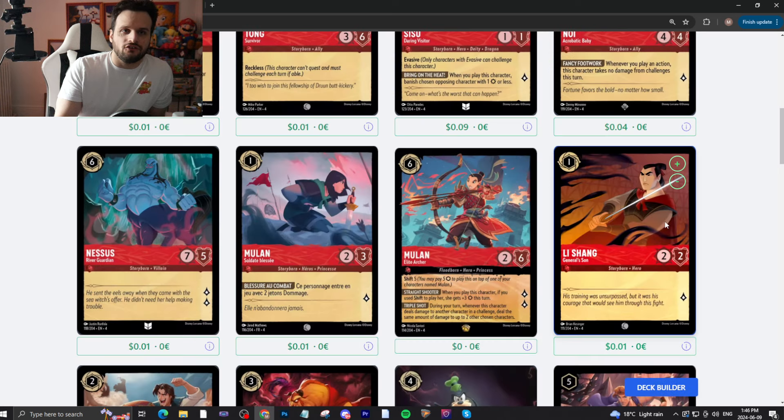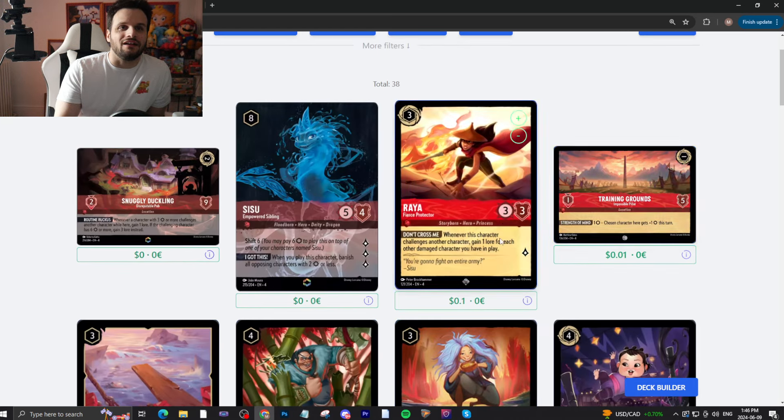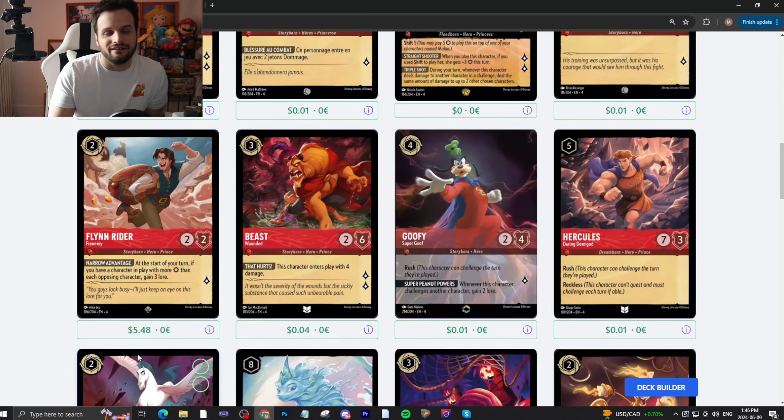Li Shang — 1/2/2 for one. Generic vanilla. Flynn Rider — two-drop, uninkable, 2/2, quests for one. At the start of your turn, if you have a character in play with more attack than each chosen character, gain three lore. This is a fun card — it combos really well with Training Grounds. You pump, pump, pump and then play this and gain three lore for nothing. Beast — a three-drop, 2/6, quests for two. Enters with four damage. Again, combos really well with Raya.